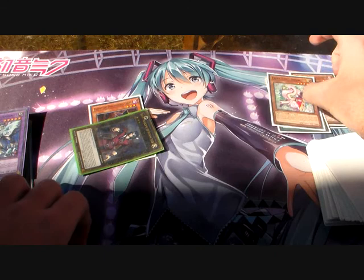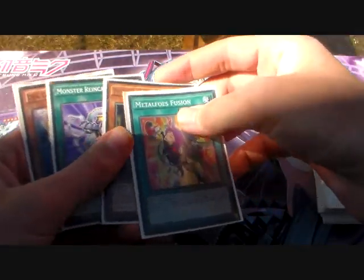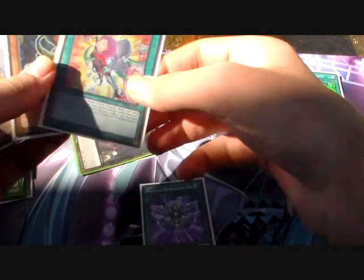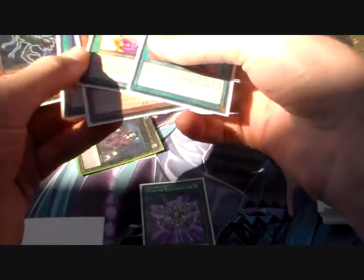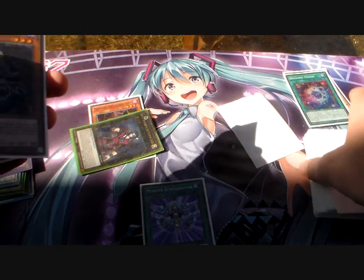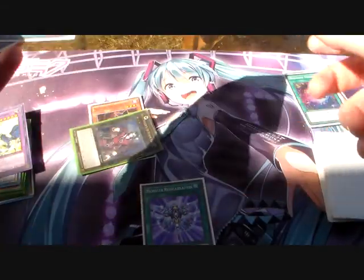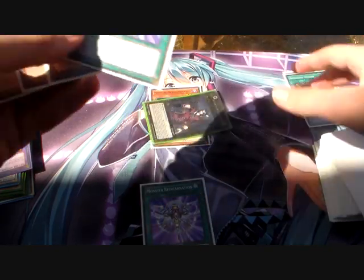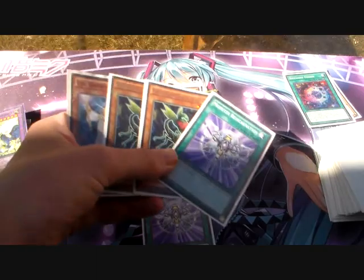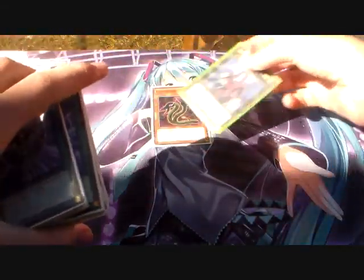We milled a Twin Twister, a Fairy Tail Snow, and a Brilliant Fusion. Now we activate the Metaphose Fusion — discard it and target the Predator Planet Scorpio. We shuffle it back into the deck and draw another card. This is why Lightsworns are a bit tricky to play — you end up getting double copies of cards. That was one of the worst first hands.